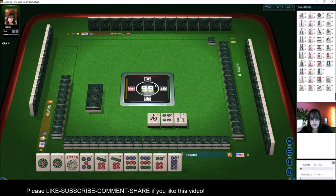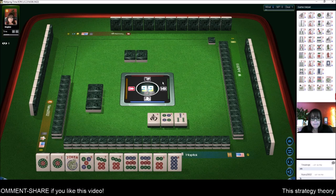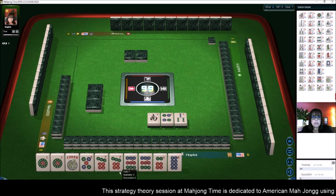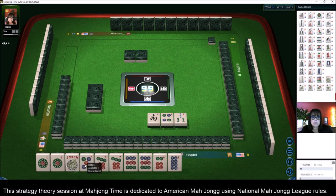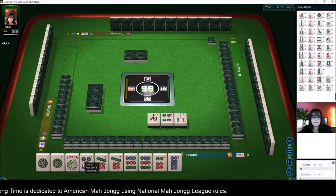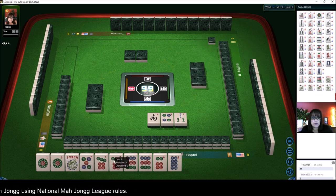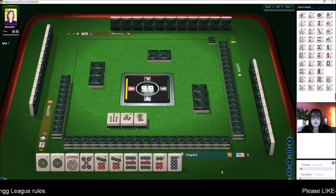First hand under one, three, five, seven, nine: pair, pong, kong, pong, pair. We've got the pairs already, so all we need to fill in would be the multiples and jokers. The five dot is going to be a kong, so we need fives. And fives are very popular this year, so we're going to have to draw really well. We have our work cut out for us here.